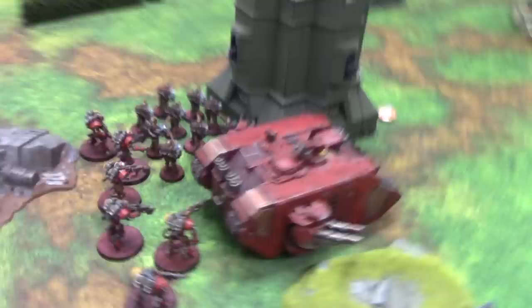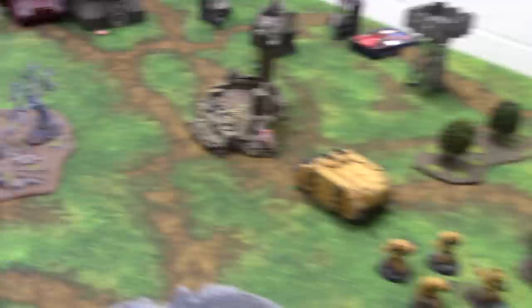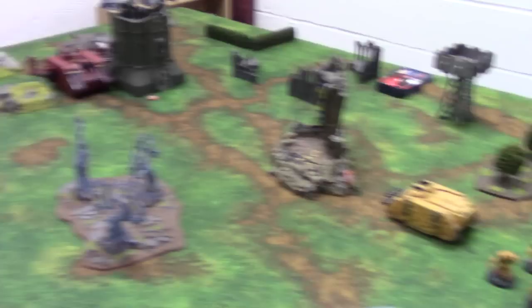I won first turn. So this mission — in each player's shooting phase we get to put down one of these markers. These markers represent a fireball which scatters randomly, and anyone who gets too close to them will suffer some Strength 5 hits, so I'm sure we'll see them throughout the course of the game. We'll begin with turn one.